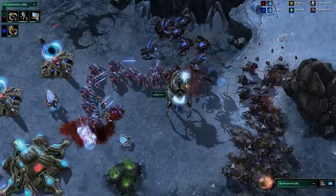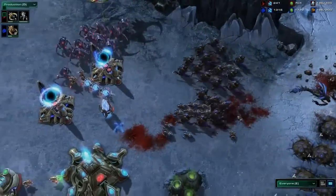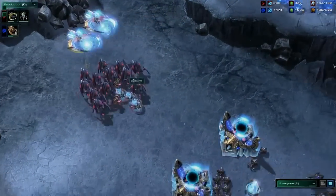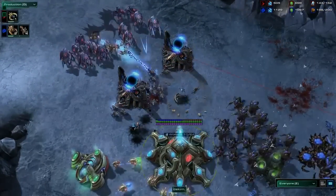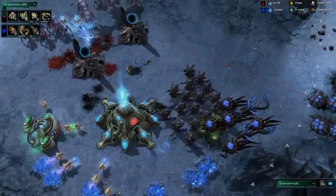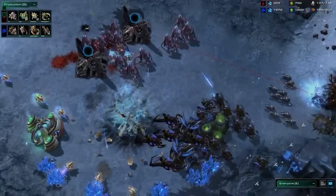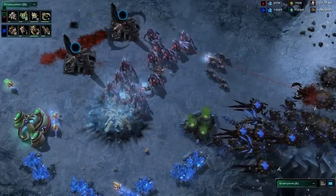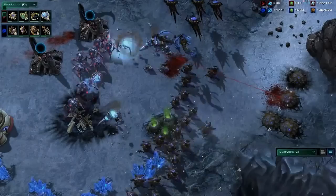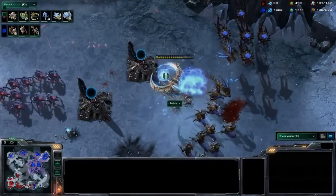Those three locusts generated by the swarm hosts are slowly dwindling the probe count. Once again, abducted — very nice play from the Zerg player. Getting in with those locusts and hydras to follow up and finish off that colossus. It looks like the Zerg player almost has full control of this expansion. Right when the swarm hosts got cleaned out, the hydralist army just got a little too strong. There are even four more vipers in production to help with abductability.